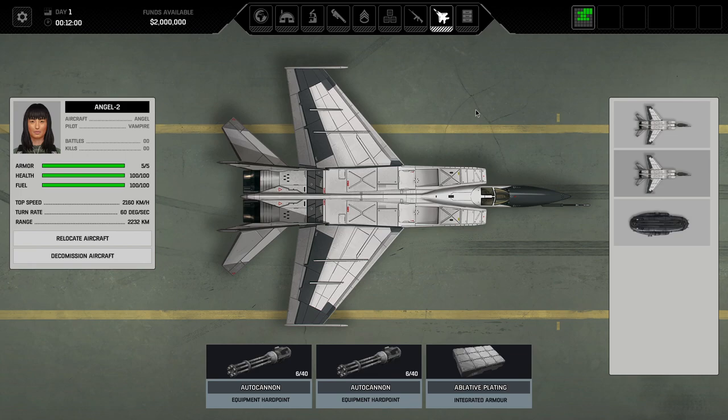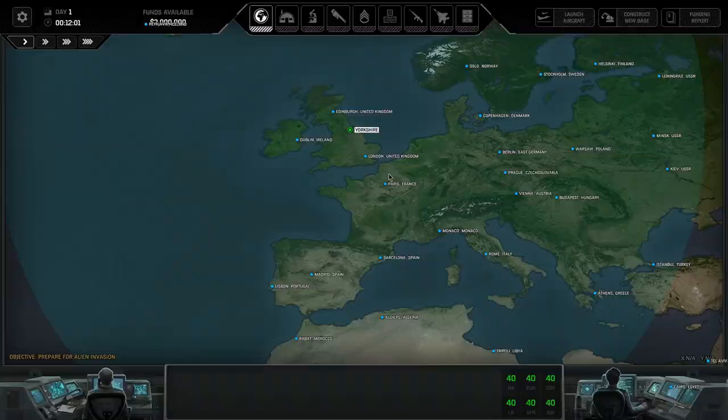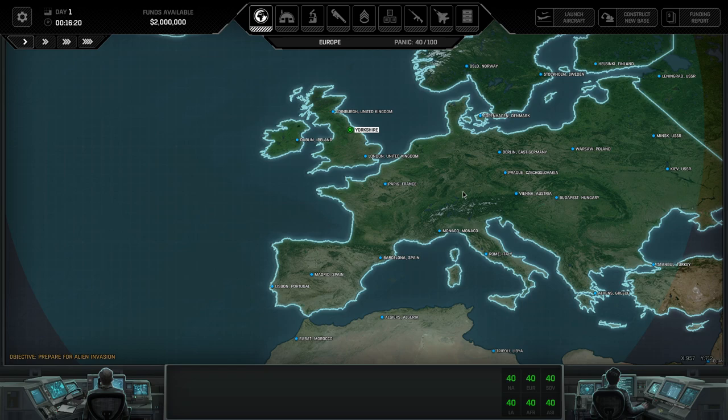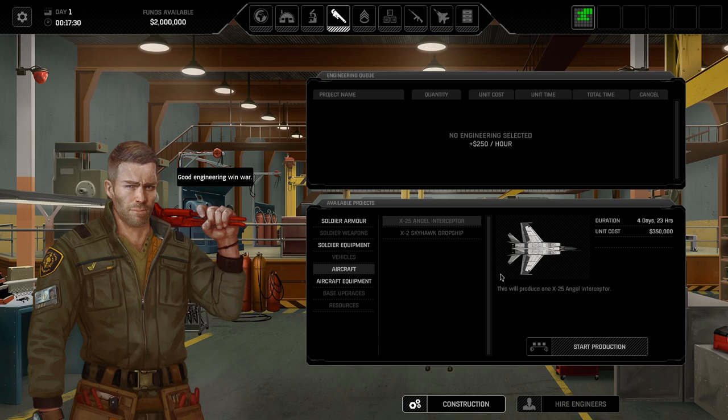We've got our Xenopedia which I like to read but I'll save that for the interim. Nothing to sell right now. Let me look at what to build — stun guns, stun batons, and aircraft. An interceptor costs 350k. I don't have enough hangar space anyway, so I'm probably not going to do that. In that case I'll just let time play on. And here we go — we've got our first mission: the Cleaner Operation Site.